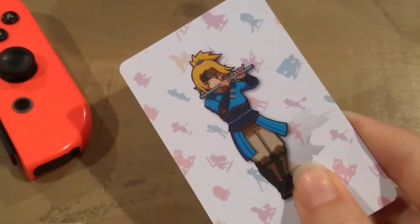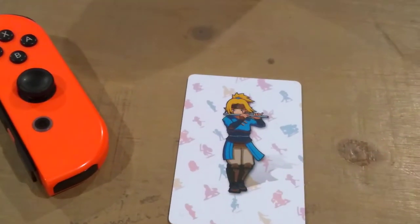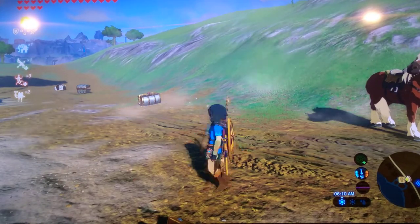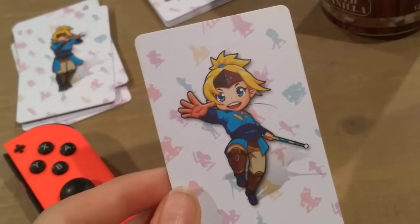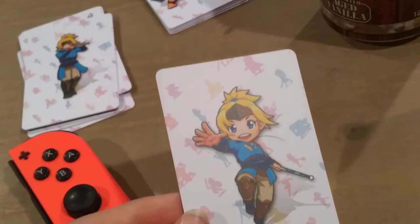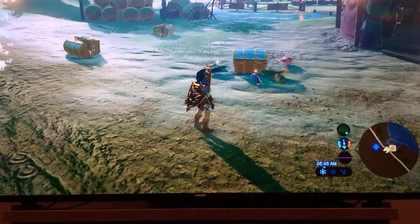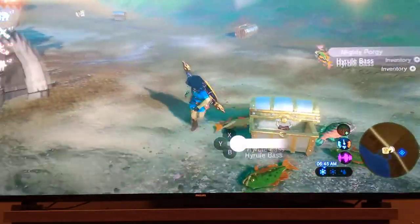Next up we have Wind Waker Link, I believe — Link with a flute. Breath of the Wild is the only Zelda game I've ever played; I've only watched about 30 videos of others. Little tiny baby Link jumping, looking majestic. Little tiny baby Link looking majestic will drop a lot of fish and a chest. Got five more bomb arrows and picked up all the fish.